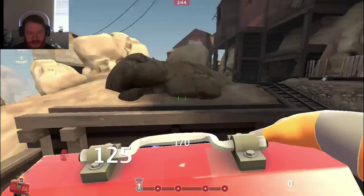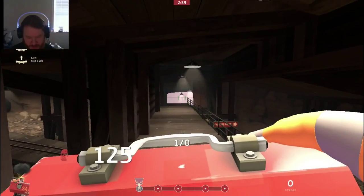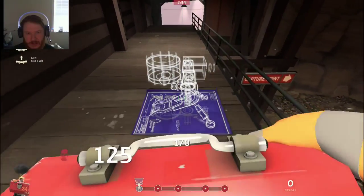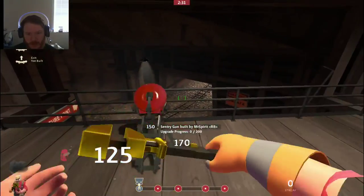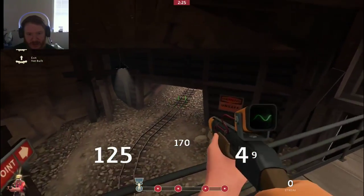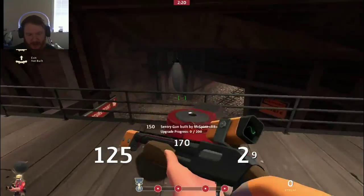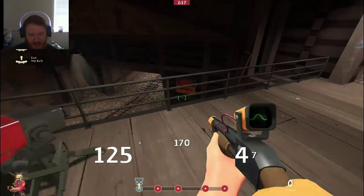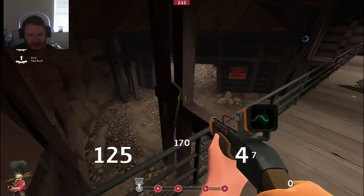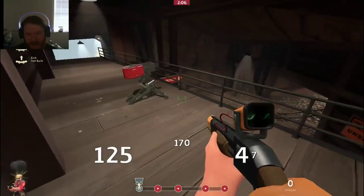So when we hit the tunnels here, we will want to build our sentry up on this platform. We're able to get focused down on anyone running through there, trying to come along the tunnel or along the steps. This gives us protection by sitting here. However, this sentry spot is very flawed against a very well-trained team — a well-trained team can take this out without even having to use an Uber.